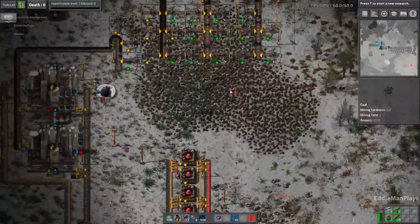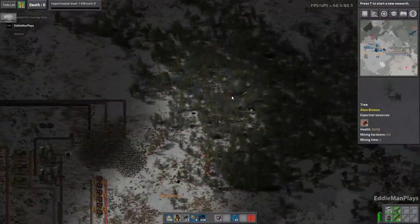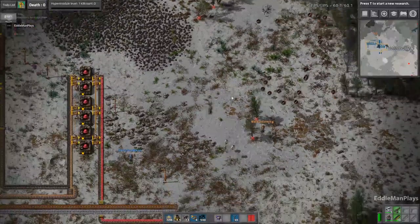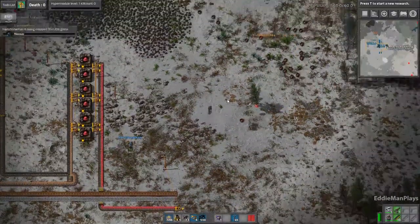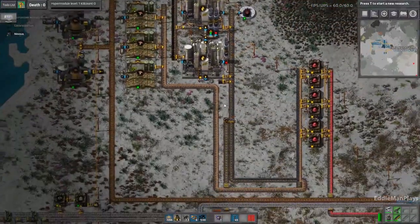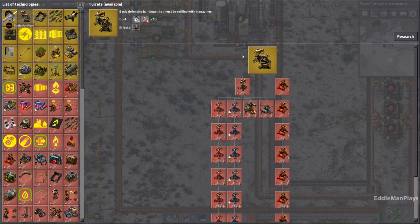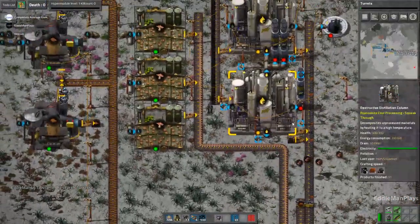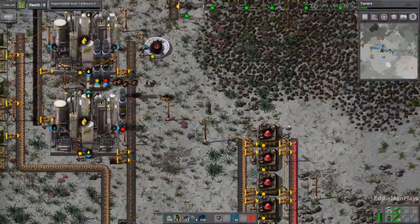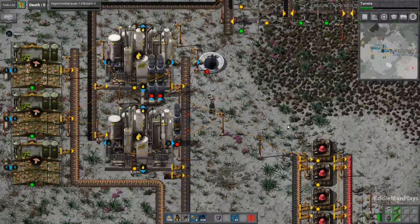I'm just moving enough out of the way so that I can lay these factories in, because the more trees we have, the better pollution absorption we have until the trees die anyway. That's a mechanic even I remember from vanilla days. Yeah, they will die eventually, but until they do, they will absorb all of that nice pollution and keep it off the biters. There's the last one — all right, thank you.